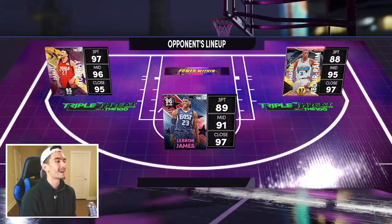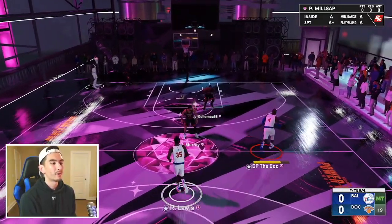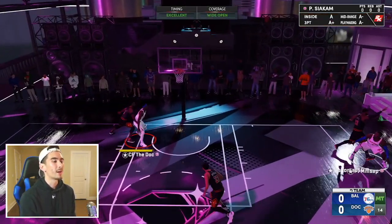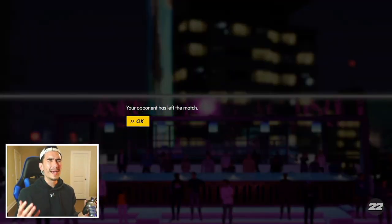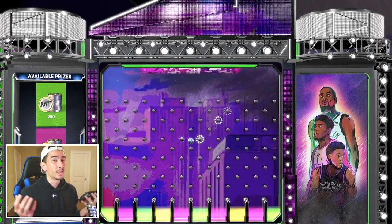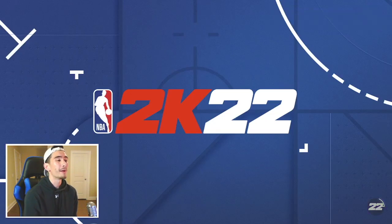In game number two, this guy's got Jamal Murray, LeBron James, and Shareef Abdur-Rahim — that's a pretty solid team. We shoot a fadeaway three and knock it down; there is absolutely no way he saw that coming. The score was 3-0 and that guy just didn't want the smoke. Since that game lasted literally 15 seconds, let's play one more game of Triple Threat and then start Clutch Time.